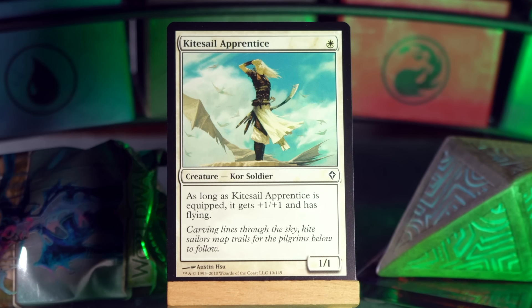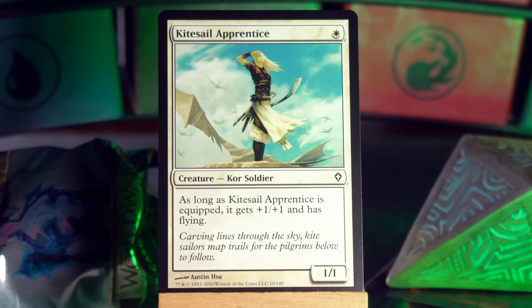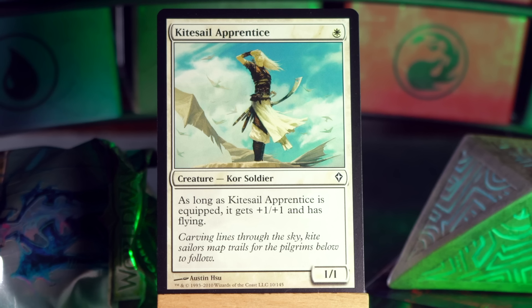Kite Sail Apprentice: single white mana for a 1/1 Kor Soldier. That's all it does unless you equip it, in which case it gets plus 1/plus 1 and flying. Because the Kor care about equipment — flavorfully they care about equipment, and mechanically, equipment matters as a mechanic relating to Kor cards. The real Kor. I'm moving on.